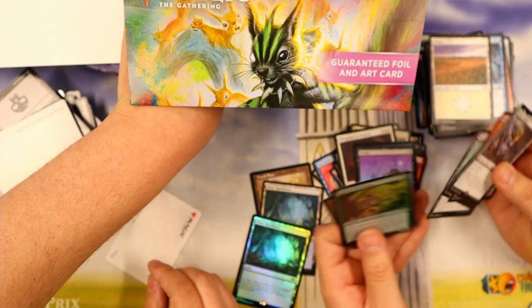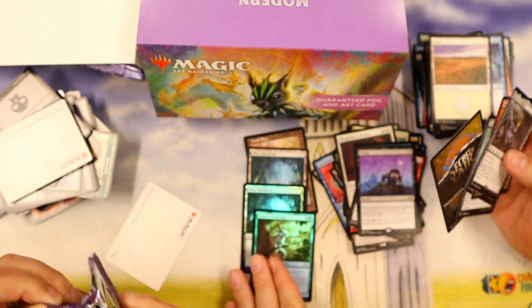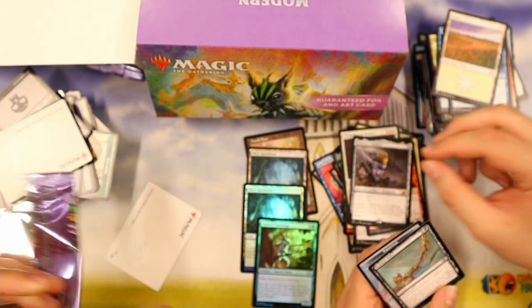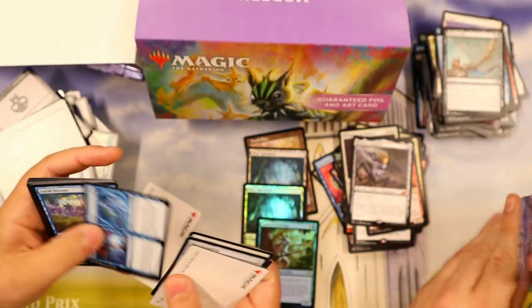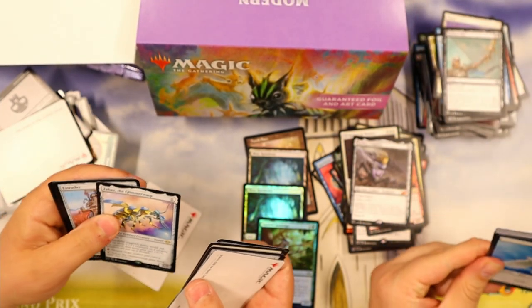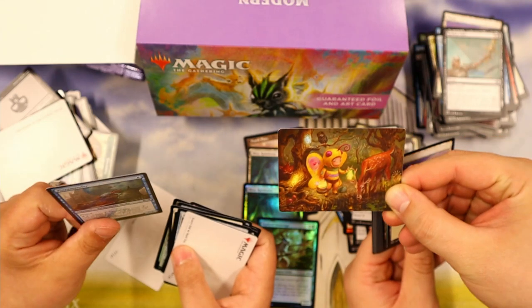These boxes are insane. Squirrel Lord — foil! We're going to put that with the Misty Rainforest. You get a Squirrel Sovereign, you get a Foil Squirrel Sovereign! How about that Diabolic Edict with split second? There are so many cards I want for that deck. Zabaz the Glimmerwisp — look at that thing, that thing's creepy looking. I like it.